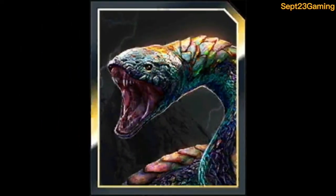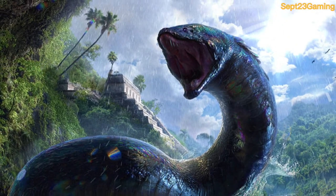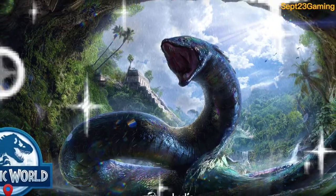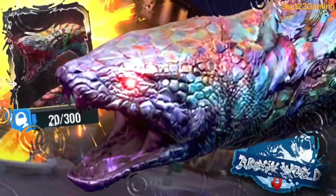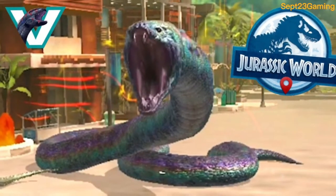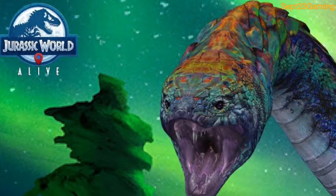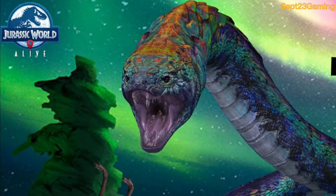Hydra Bowl was already a good apex, but now it is a contender for the best creature in the game with its new buffs. It gained a distraction immunity and more attack, which now allows it to potentially KO certain creatures without using its big move, only to use it the next turn and put you in a lose-lose scenario. This is definitely an apex to watch out for and a definite contender for best creature in the game.